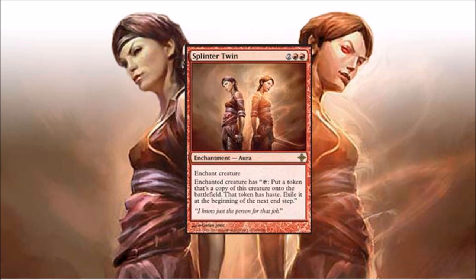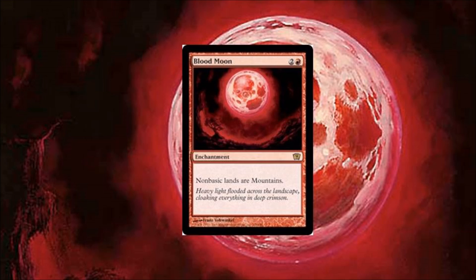Number five: Splinter Twin. Splinter Twin is a very, very powerful card. It is dominating modern as of the time of this recording. It doesn't see legacy play though, and it was recently reprinted, which is definitely a plus.